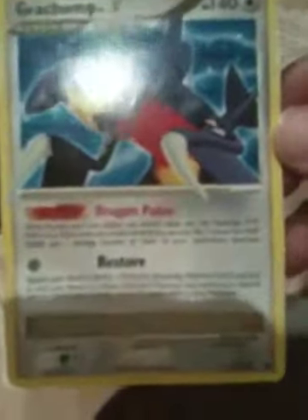My favorite — Garchomp! It's great artwork, 140 HP, Recover, Dragon Pulse. Weakness is Dragon times 2, and it's Majestic Dawn. Its illustrator is Ryo Ueda. Okay, see you guys next time!